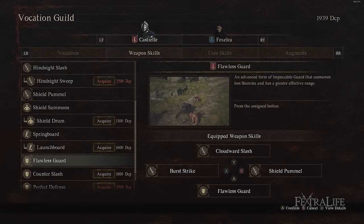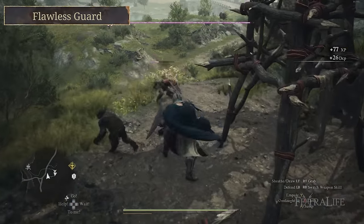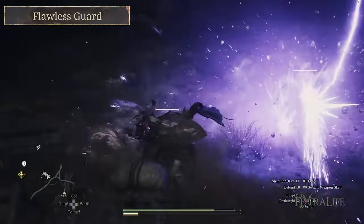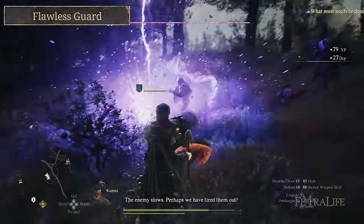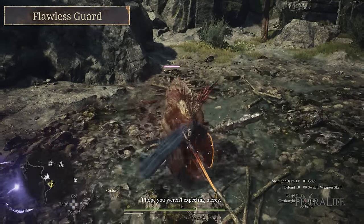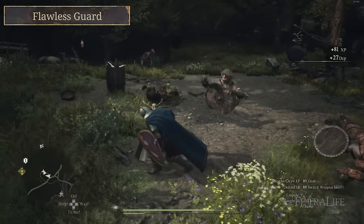The other skill I use is Flawless Guard — I believe the base version is called Perfect Guard. This skill spins you around while blocking and deals a small AoE hit to nearby enemies. What makes it really valuable is it breaks you out of stagger chains — when you're surrounded and getting hit repeatedly, you can get locked in a frustrating stagger loop. Flawless Guard lets you cancel out of the stagger and spin to safety. It won't work if you're guard broken, but if you're staggered it's incredibly valuable as a tank.